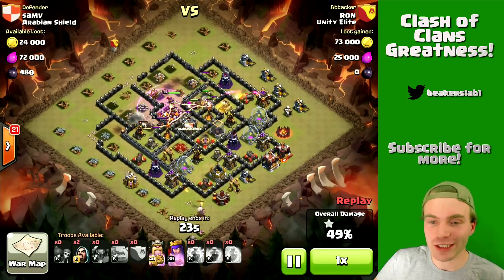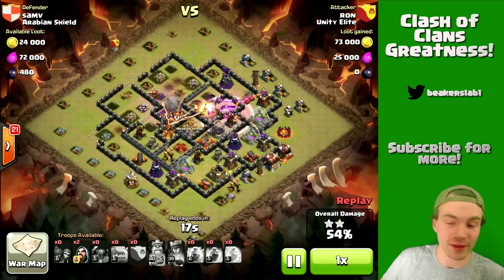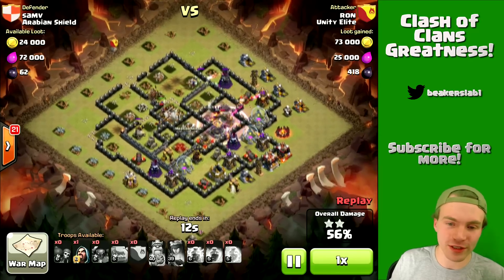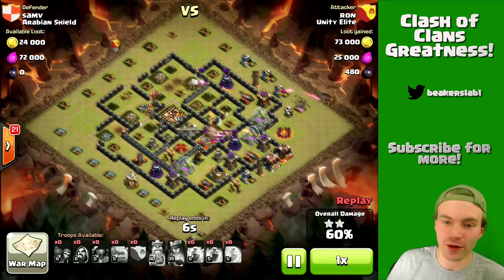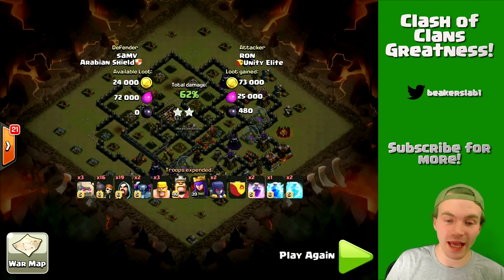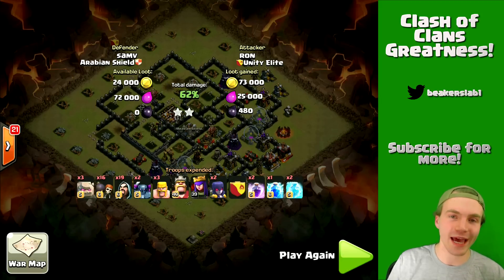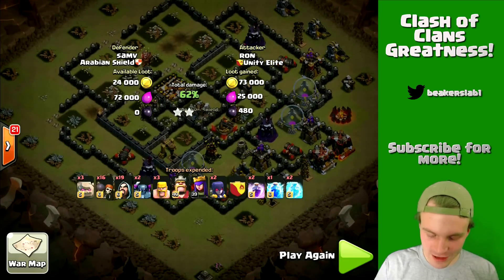He's slowing down now hitting heavy buildings — the clan castle, the infernos — running into walls. But there it is: the two-star! Barb King is still going with a PEKKA, and the Archer Queen is about to go down. Man, this was a strong raid — good job Ron! It was fun to watch because it's a little risky going in kamikaze without preparing by luring the clan castle, but he was confident and he got it. Three golems and a lot of wizards — I love the three-golem army; it really shields those wizards. Almost max heroes too; Ron is one hero level away on the Archer Queen.